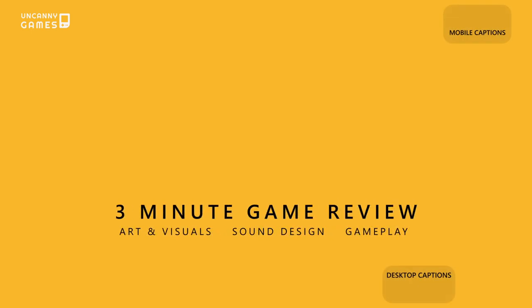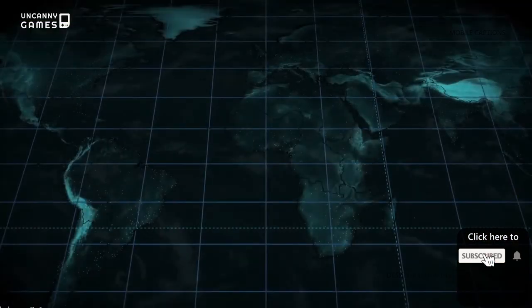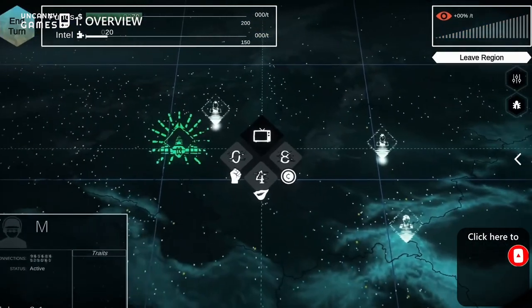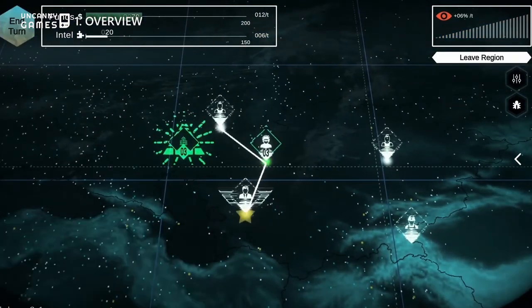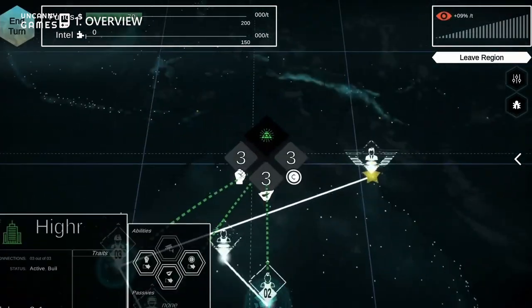In this 3-minute game review, we're looking at Shadow Government Simulator. So hit that subscribe button and let's get into it. Shadow Government Simulator is a turn-based strategy game with puzzle elements where you must secretly lead a shadow organisation in taking over the world.